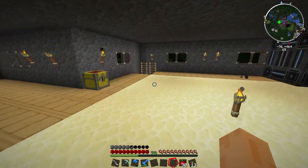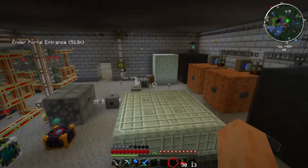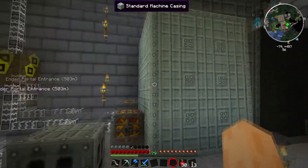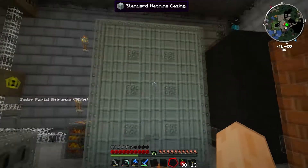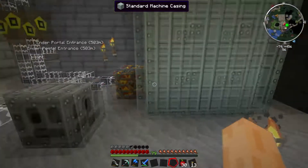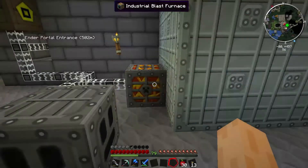Let's go downstairs and have a quick look at my current setup. This is my industrial blast furnace at the moment - made out of almost all standard machine casings, and I've got two blocks of lava in the middle of it. That gives me a maximum heat capacity of 1520 Kelvin.